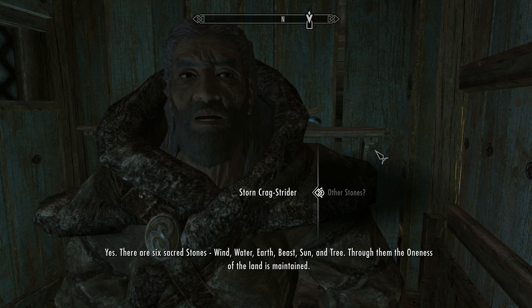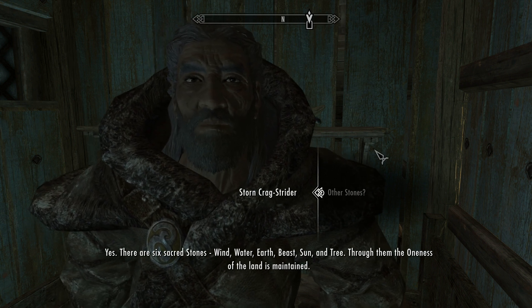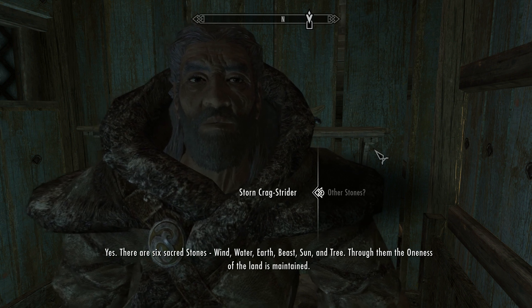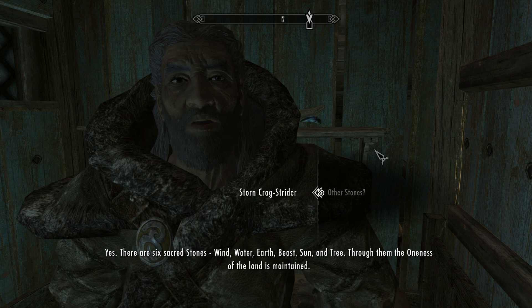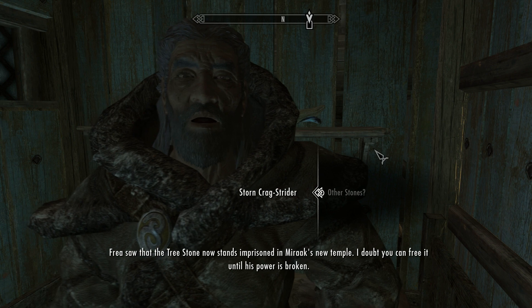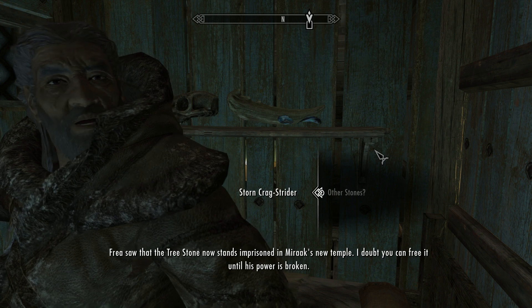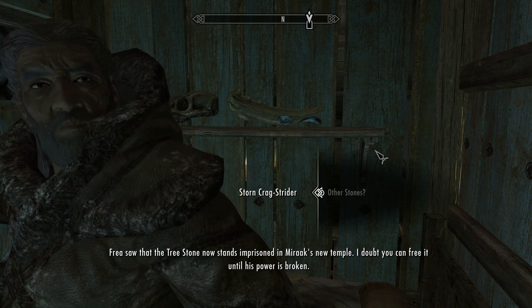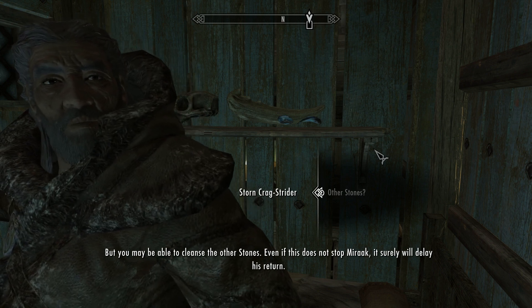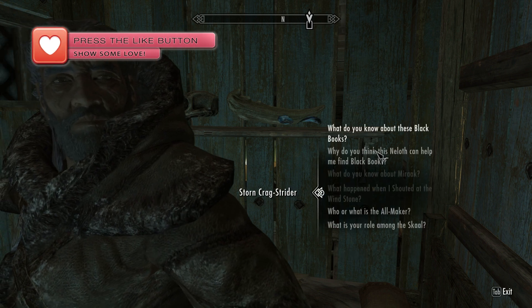There are six sacred stones: Wind, Water, Earth, Beast, Sun, and Tree. Through them the oneness of the land is maintained. Freya saw that the Tree Stone is imprisoned in Mirak's new temple — we probably can't free it until his power is broken. But cleansing the other stones may delay his return. Even if it doesn't stop Mirak, it will surely delay him.